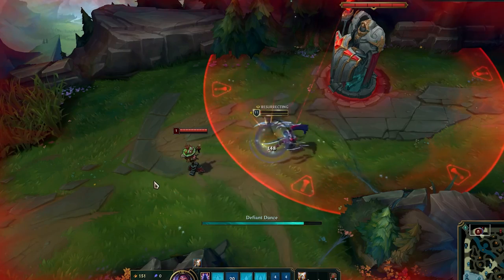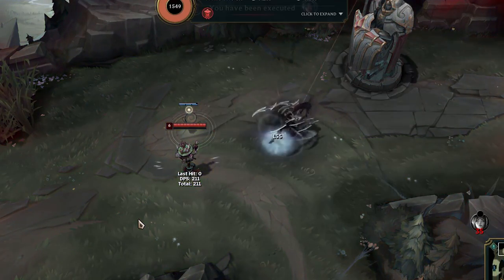Irelia's W goes off during a resurrection, but if she doesn't have a resurrection it will just cancel.